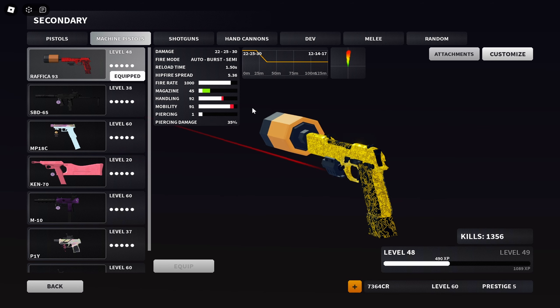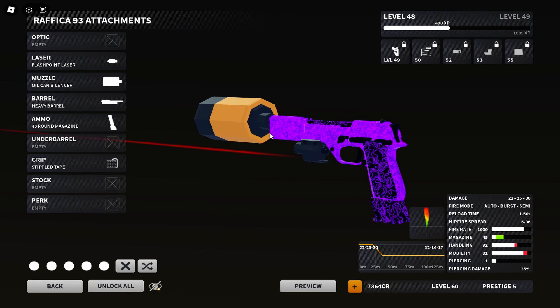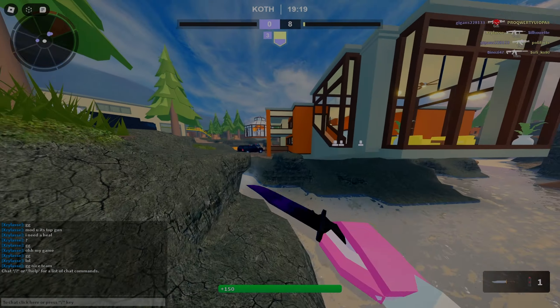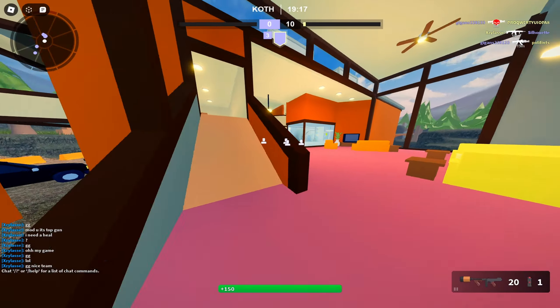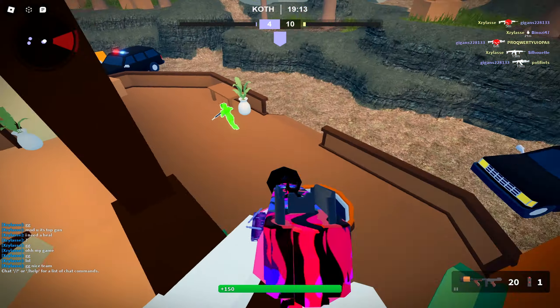A good secondary to go with this is the B92 or the Beretta 93. This is the setup - just watch the video, the video will prove it. Hope you guys enjoy. Alright, this is going to be a different kind of video - it's going to be live comm. We're going to be using this gun. It got a crazy buff. This is probably one of the best guns in the game right now.